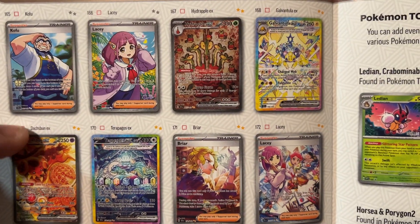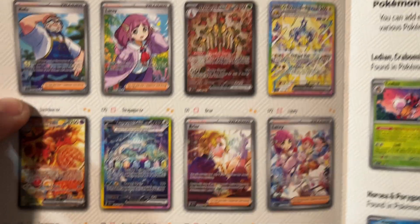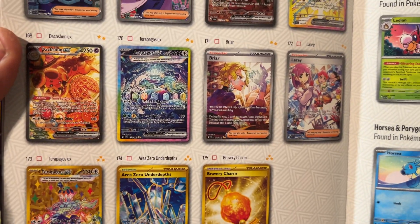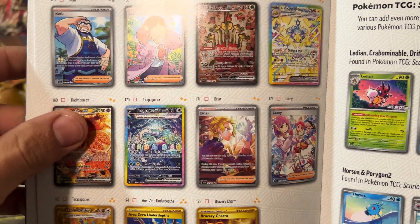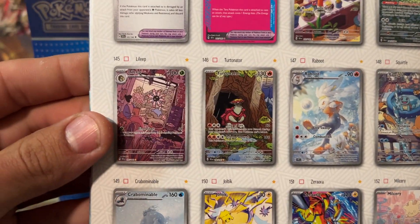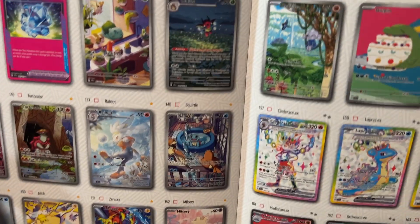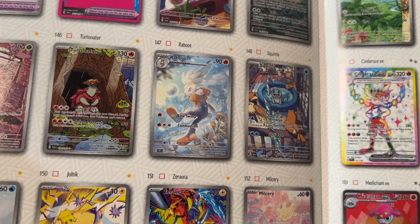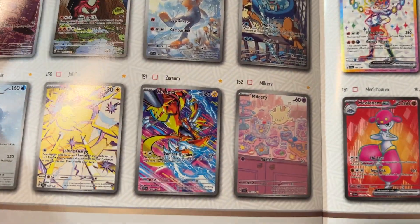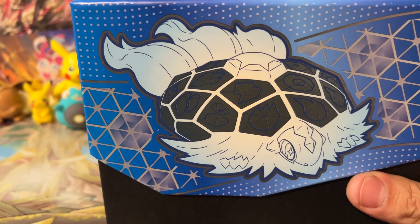Let's take a look at the Illustration Rares and Special Illustration Rares — they're pretty awesome. We got Hydrapple, Galvantula, Lacy, Briar, Terrapagos, and Doxbun as the Special Illustration Rares. And as far as the Illustration Rares go, we're looking at Bulbasaur, Ladian, Lilip, Turtonator, Raboot, and Squirtle. The Squirtle and Bulbasaur are obviously two really huge cards right now, but I really like the Raboot too — I think he looks really cool. We've also got a Zera Aura and an Ulceri. Just a bunch of really cool cards. Let's go ahead and dig in.